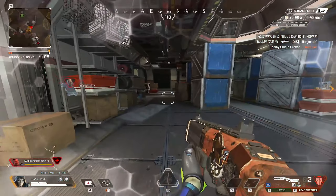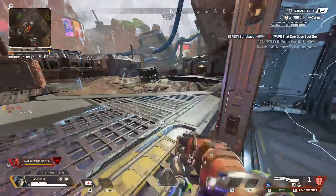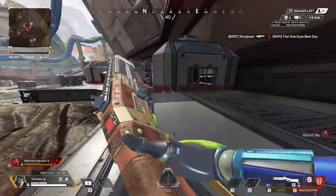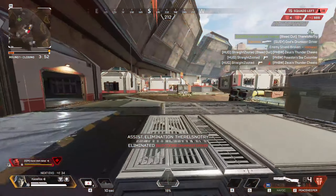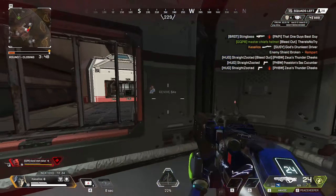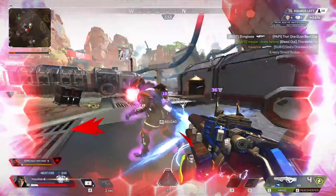I think the thing that holds it back the most is that enemies can take it — which is probably a good thing or it would be too strong. But I just feel like it doesn't go far enough, and it's also only a one-way portal. I think if Respawn gave the Ash portal maybe 25 more meters, I would consider giving it A tier. But for now, I'm fine with putting Ash portal in B — it's not an insane ultimate, but it definitely has scenarios where it's really good.